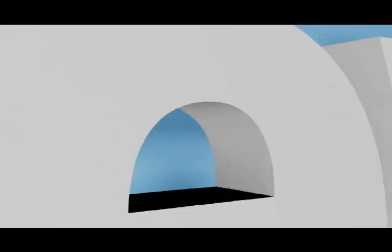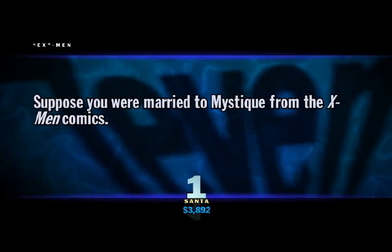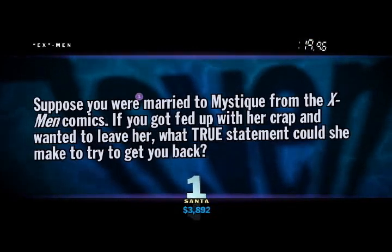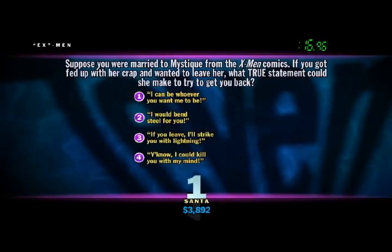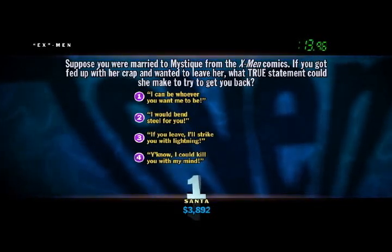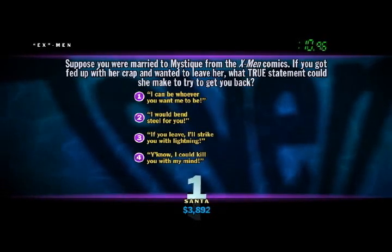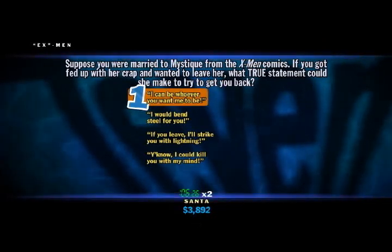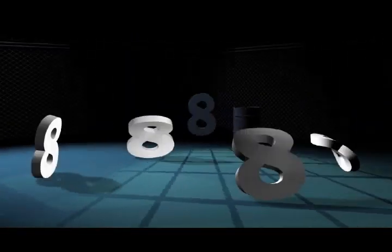Question seven! Here's what I like to call X-Men. Suppose you were married to Mystique from the X-Men comics. If you got fed up with her crap and wanted to leave her, what true statement could she make to try to get you back? 'I can be whoever you want me to be.' 'I would bend steel for you.' 'If you leave, I'll strike you with lightning.' Or, 'I could kill you with my mind.' X-Men First Class was actually a really good movie. Mystique has the unique ability to morph into the shape of anyone she's seen — which would be fine if she'd do something other than watch Richard Simmons videos.